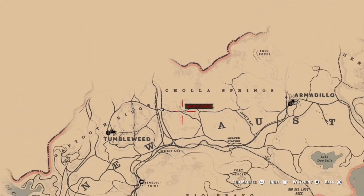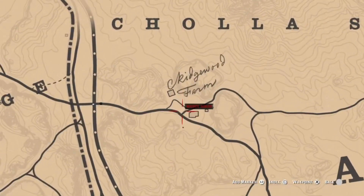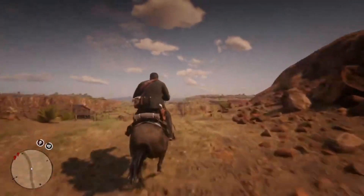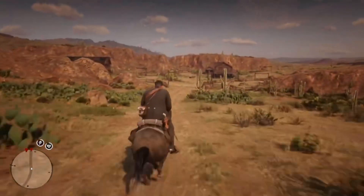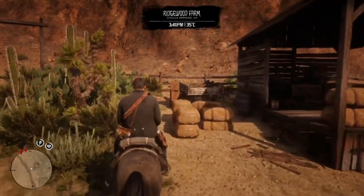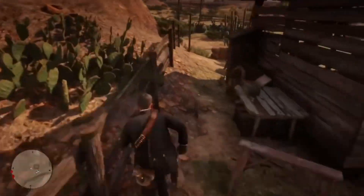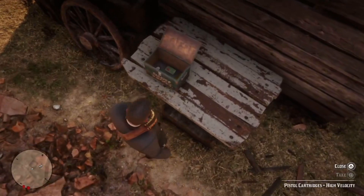Ride your horse over or fast travel over to Tumbleweed and make your way over to Ridgewood Farm. When you arrive, you will want to make your way past the house to the shed. Get off your horse and head around back. Make sure you open up the loot box.